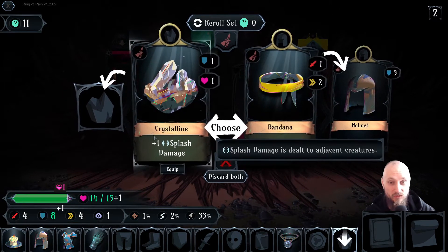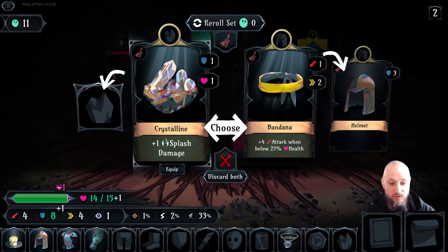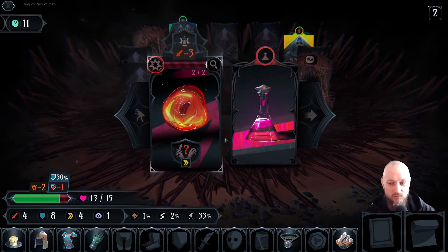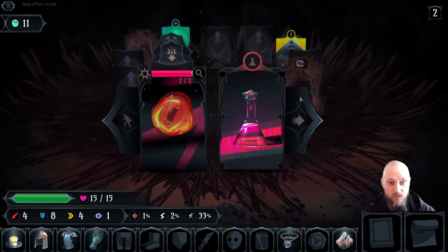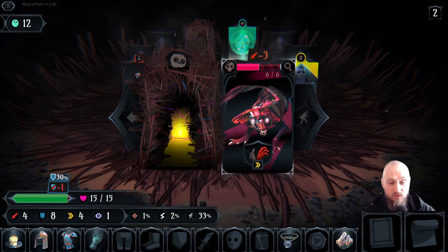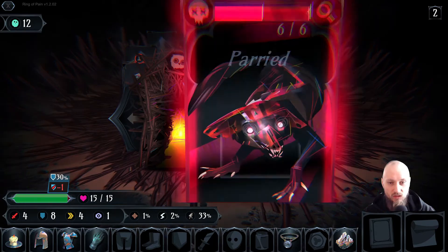One splash damage — that seems decent, but if I get poison that would be really good. A poison weapon would probably be absolutely insane. Hello bomb — I guess I can run away actually. A rat that is gonna do one damage to me. Yeah, kill it off.